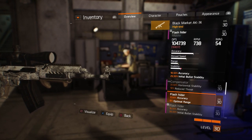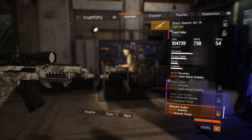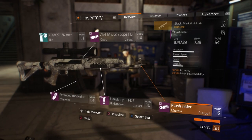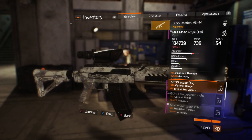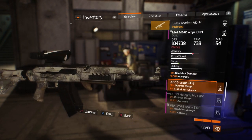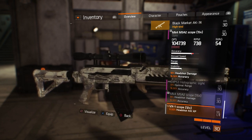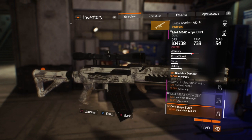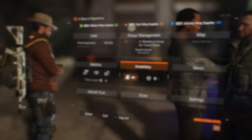Same thing with muzzles — scrolling through, everything I have in here is going to drop my DPS, so I'll keep the muzzle I already have on. For sights, you also want to look at what they do to accuracy, range, and stability. I'm not too worried about range right now — accuracy and stability are what I'm looking for on all my weapons.